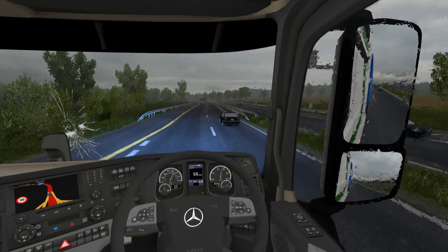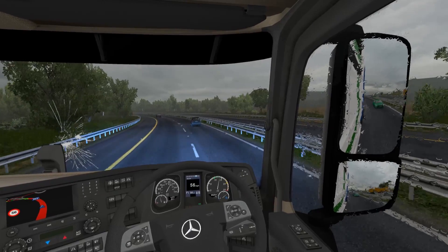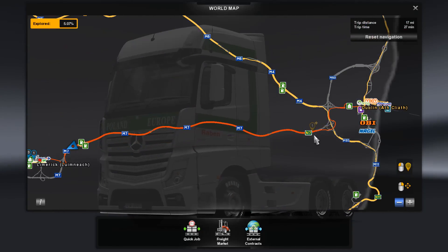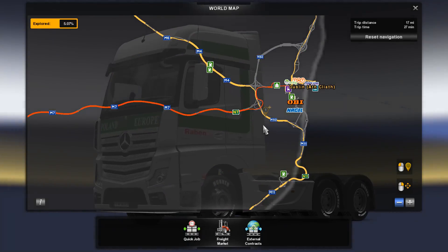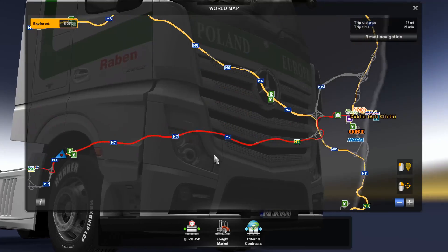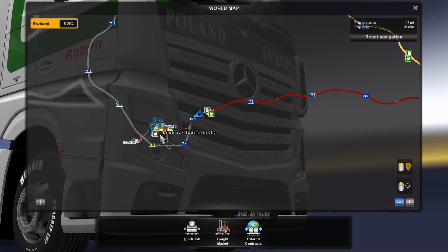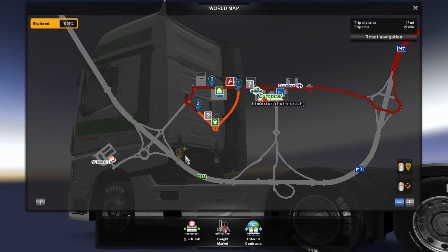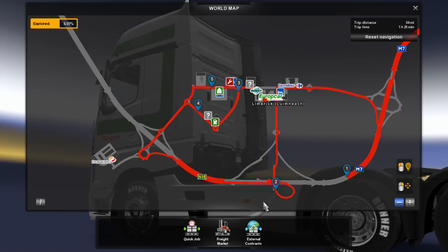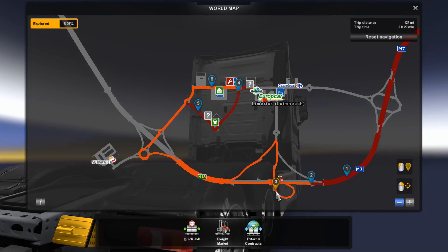Wait, are we here already? This might be the fastest trip ever. Let me check the map — oh yeah, it's the N7. So earlier we were on the national road N7 with broken lines, and it migrated into a motorway around this area as M7. This is going to be the shortest episode ever — maybe we have to look around a bit more. Let's go there, loop here, and make this a bit longer.